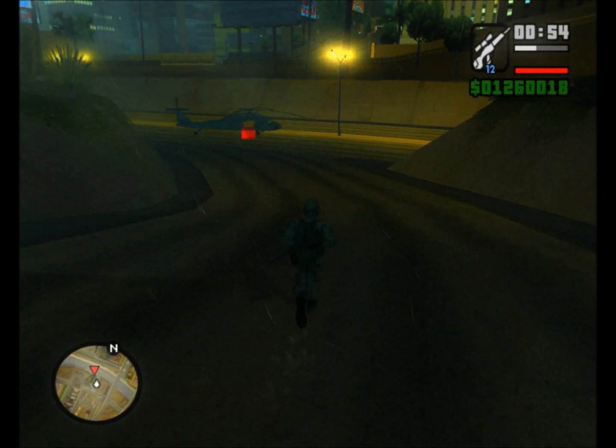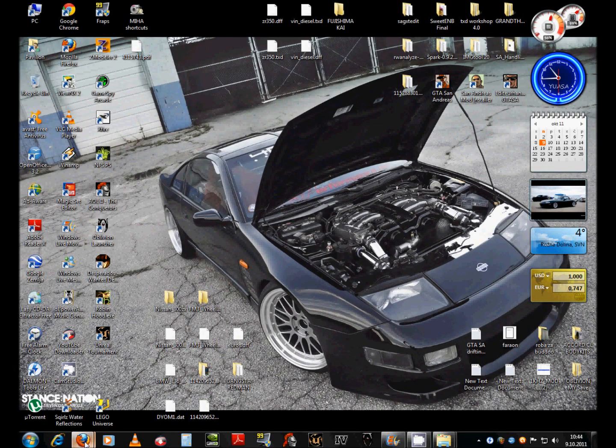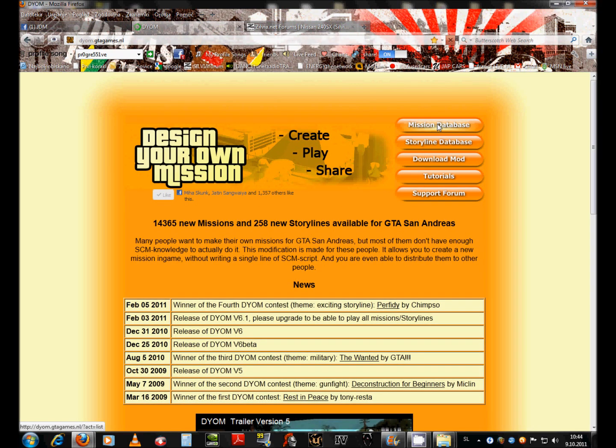Make your way to the helicopter. You can download my mission from www.dem.gtagames.nl.